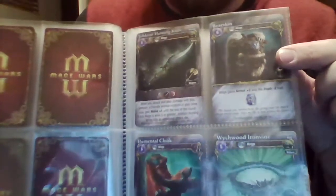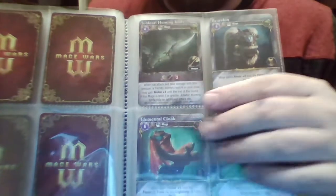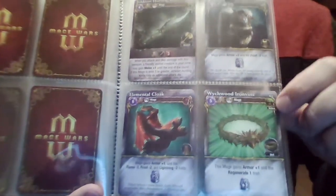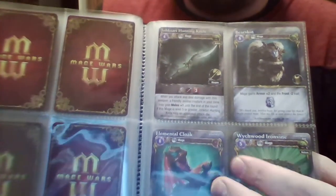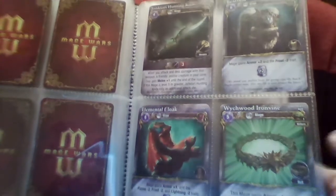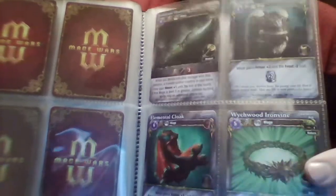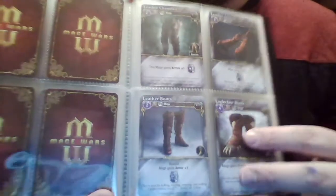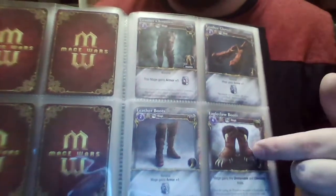I threw the bear armor in — I might change this to the new bug armor instead. Elemental Cloak is always very good too; I really like Elemental Cloak a lot. I chose to put this in instead of the Beastmaster head slash cloak combo thing. I chose to run this belt over the regeneration belt because this has one less regeneration but does have armor, which I think is very useful. And here we're going to be talking about running all the leathers — leather boots, pants, gloves, and of course the Eagle Claw boots so I can't get slid across the floor and get the crap kicked out of me.